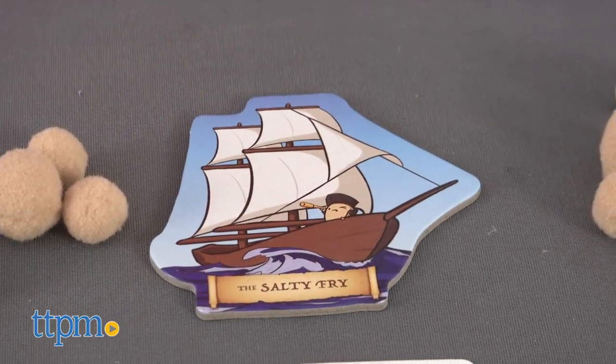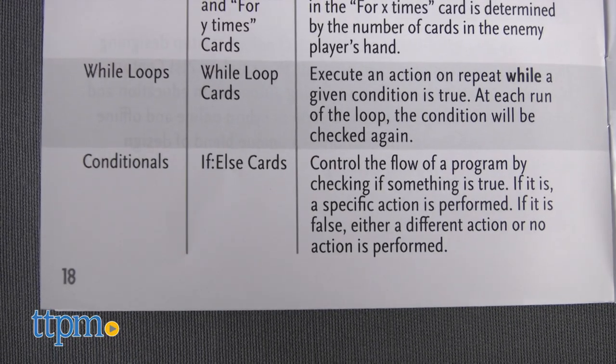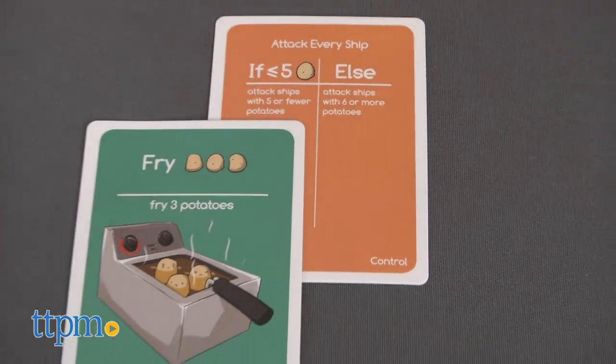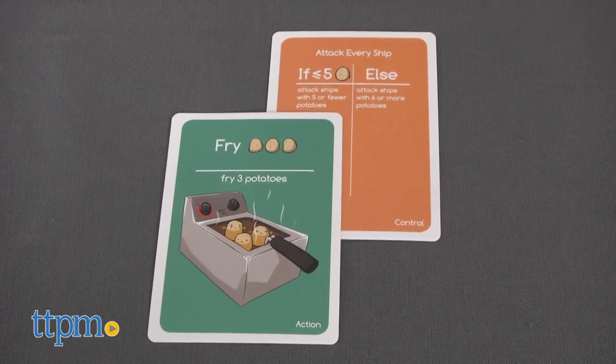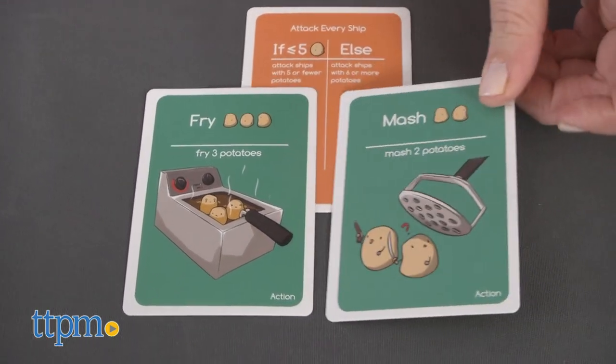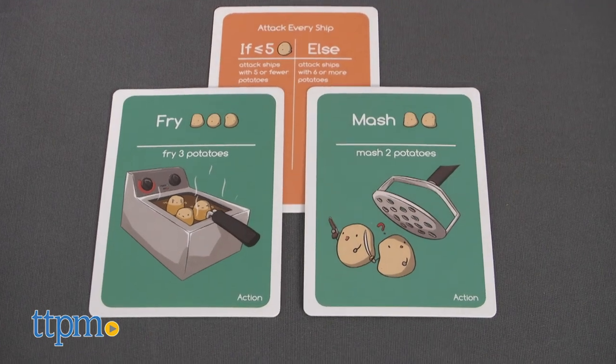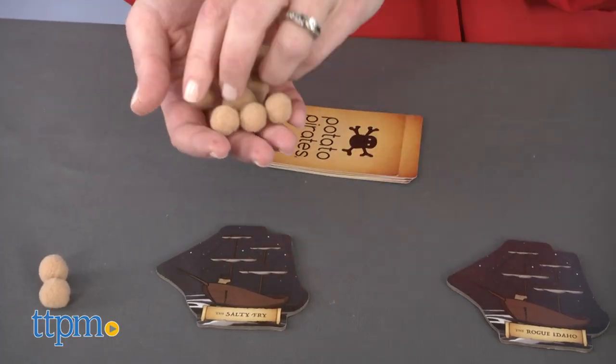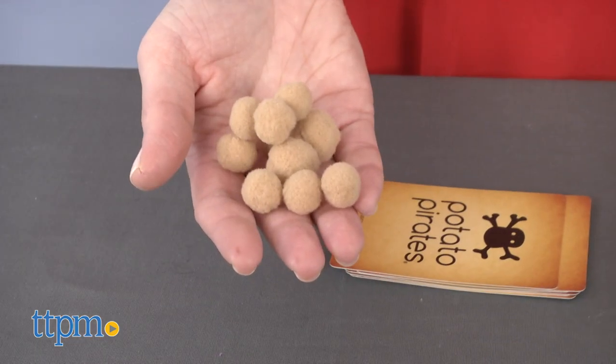The attack and control cards are based on real coding concepts that you can read more about in the back of the instruction booklet. So while you're playing an if-else card that allows you to fry three potatoes on ships with fewer than five Potato Crew, or else mash two potatoes on ships with six or more Potato Crew, you're actually practicing the programming concepts of conditionals, algorithms, and boolean logic.